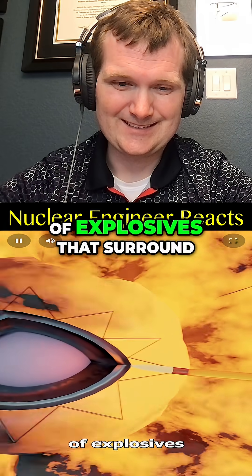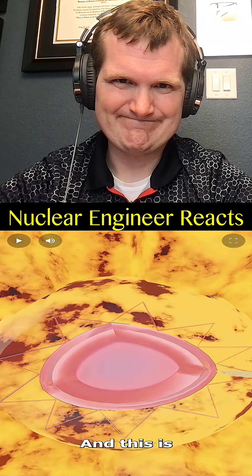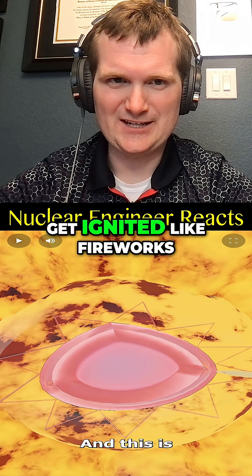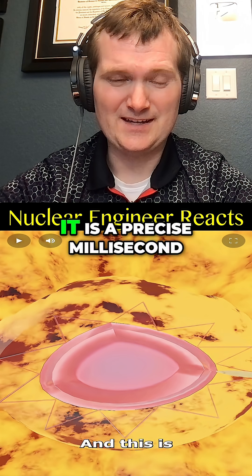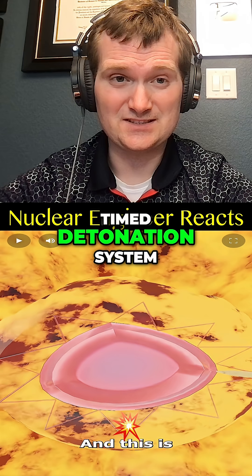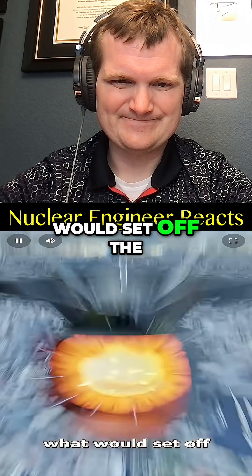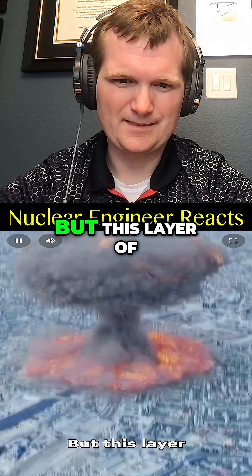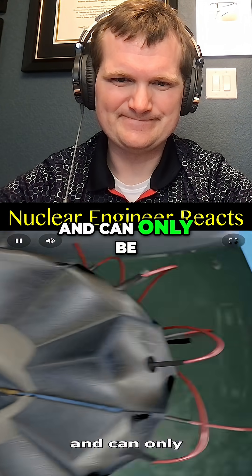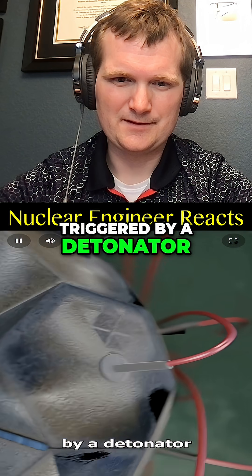A bullet would have to ignite the layer of explosives that surround the core. But this is an implosion-type nuclear weapon — it does not get ignited like fireworks or gasoline. It is a precise millisecond-timed detonation system, and this layer of explosives is incredibly stable and can only be triggered by a detonator.